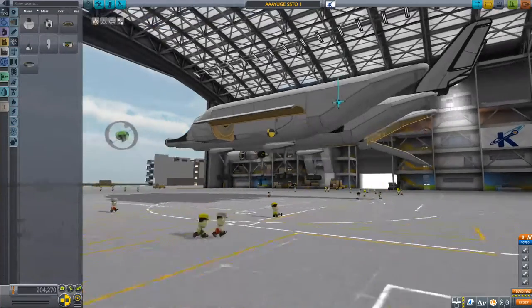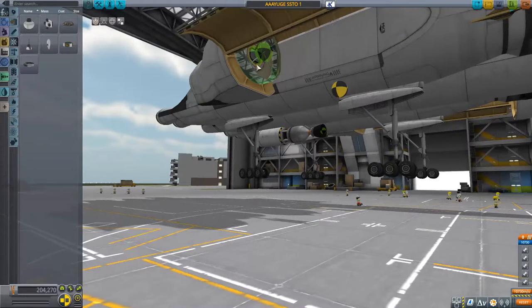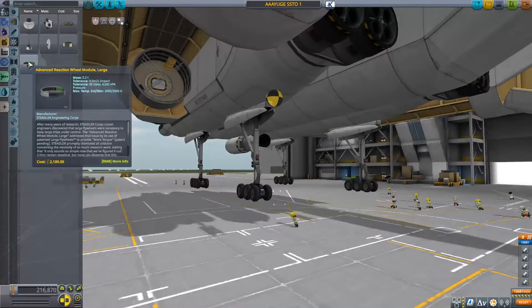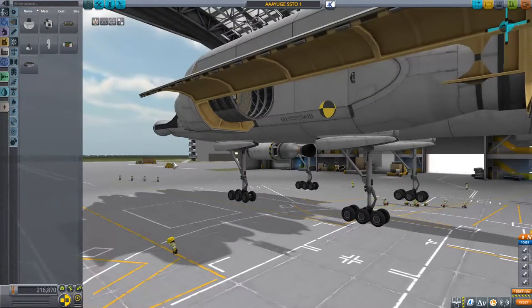Big ol' honkers. Hold alt. Alt again. Okay. So now we've got advanced reaction wheels. We got those.